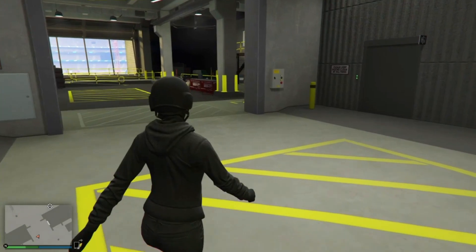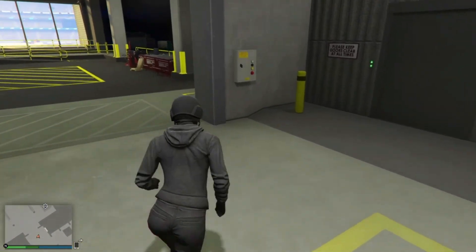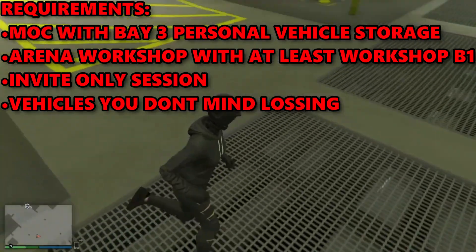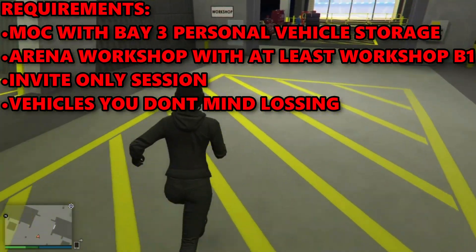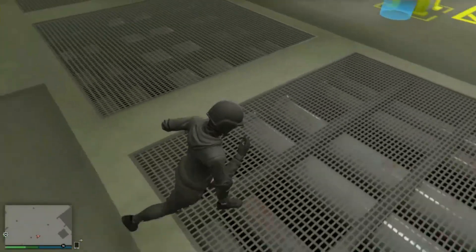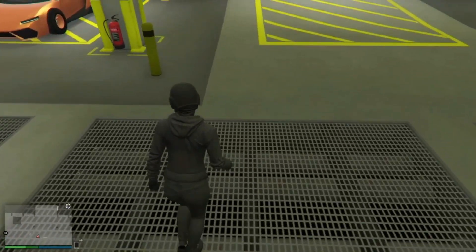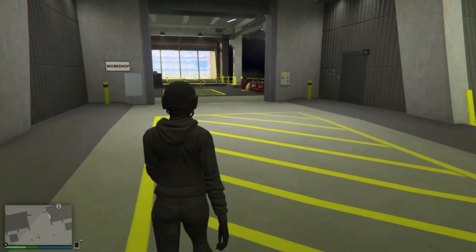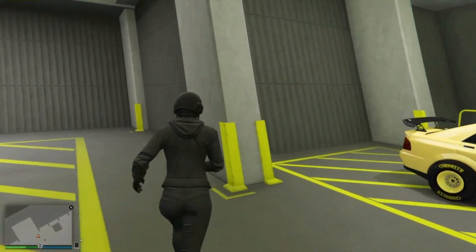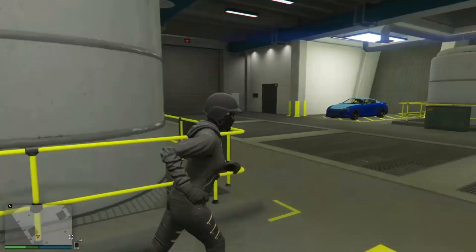Today I'll be showing you how to do gift cards to friends. The requirements will be on the screen right now, so make sure you have everything shown. Once you have everything, go down to your arena and make sure you have the base and the arena workshop one as well, and make sure you have a vehicle there too.